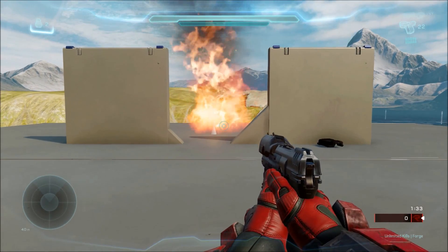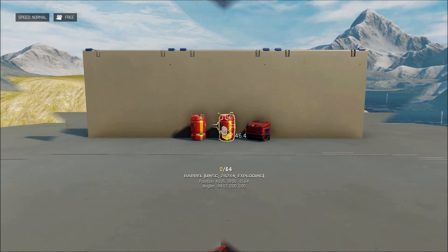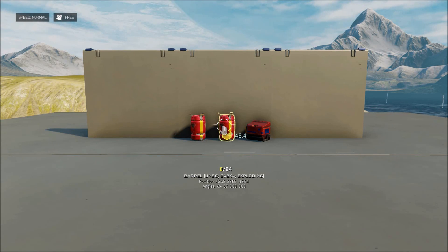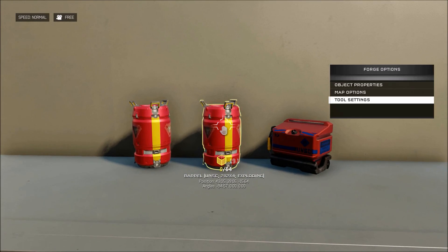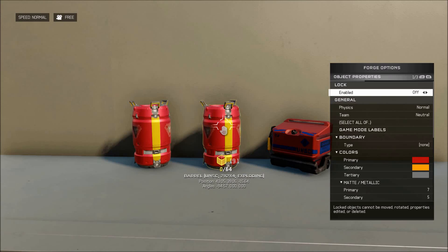So now I'm going to show you how to make this. Here's how we make it in Forge. The first thing you want to do is have your trigger explosive — the thing that needs to blow up in order to activate your scripting.